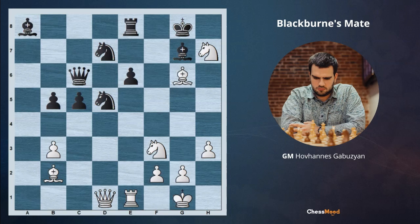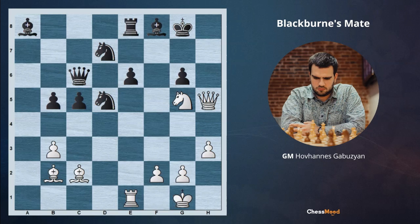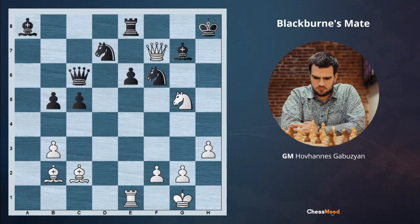Let's see what happens if after Nxh7 black decides to take the knight — Kxh7, Ng5 check. After Kg8, we play Qh5. After gxh5, Bxh7 is our favorite checkmate. After Qh5, black could have tried Nf6, but white is again winning after Qg6: Bg7, Qf7, Kh8 and Re4 — bringing the rook into the game threatening Rh4 checkmate. And if black takes with the knight on e4, Qg7 is checkmate again. A very beautiful game by our Chess.com grandmaster.